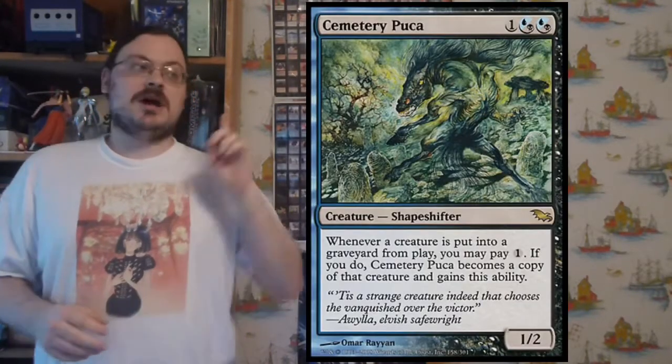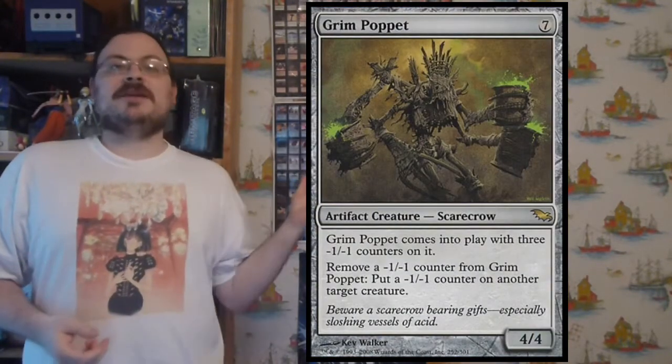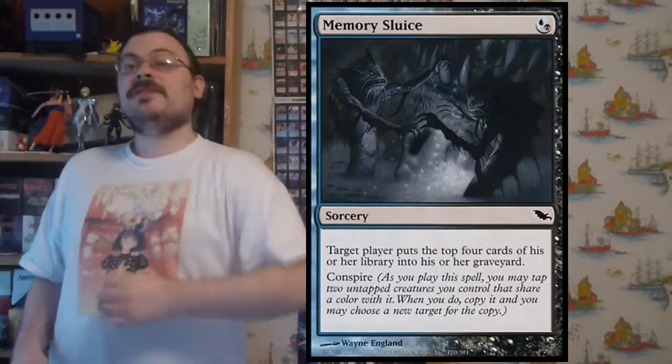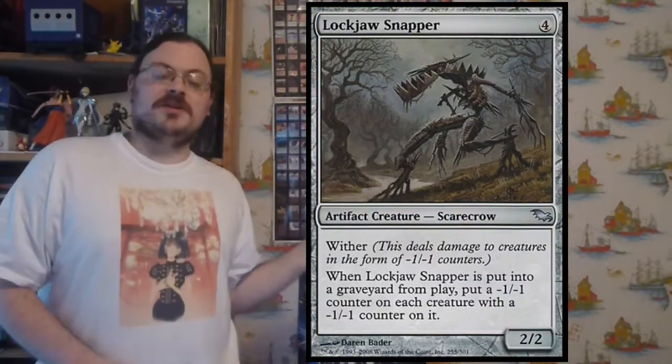It had the mechanics of hybrid mana, of untapping, and of minus one, minus one counters. It had the keywords of conspire, persist, and wither.